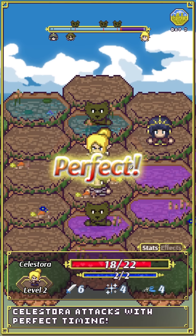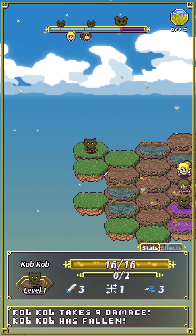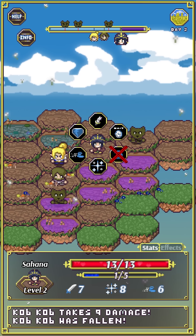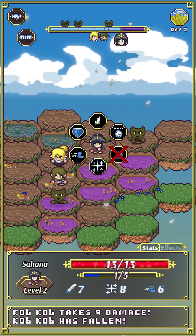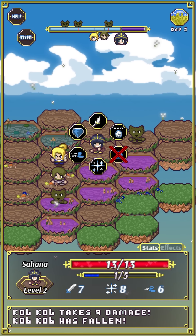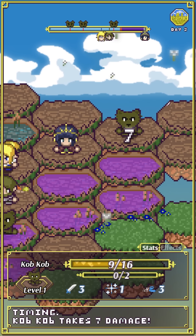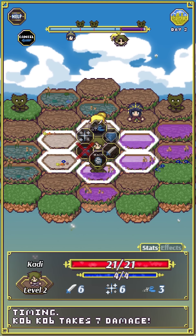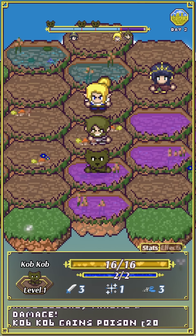You'll also notice the timing's not super hard — I'm hitting a couple more crits than I actually intended to. Hana now has seven attack power because she has the gold-hilted dagger equipped. She can more than hold her own — she does seven on a normal hit. She starts off with the lowest melee attack power, but now that she has a weapon she's doing real damage.